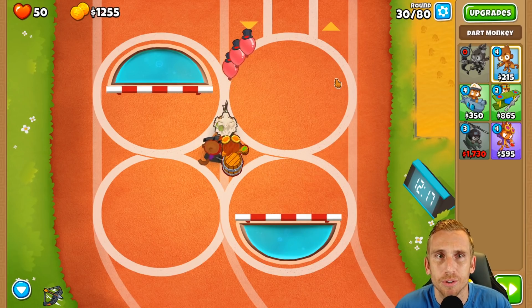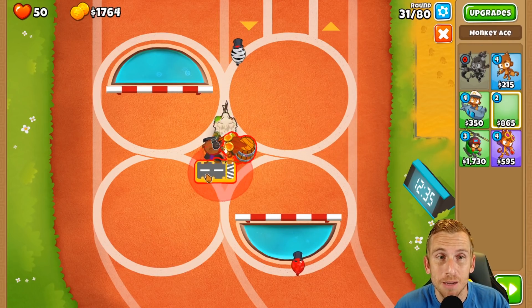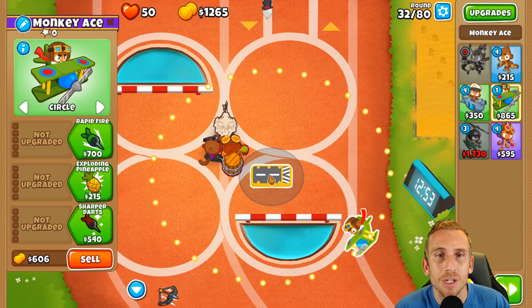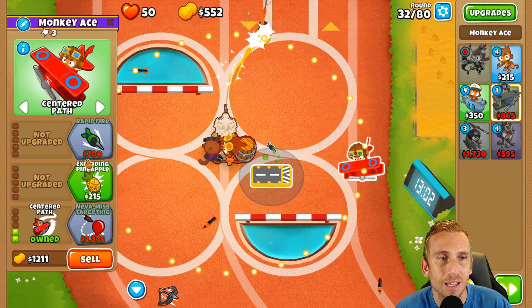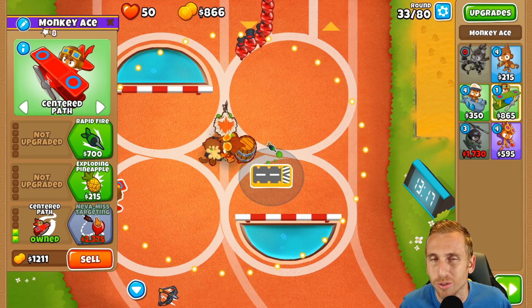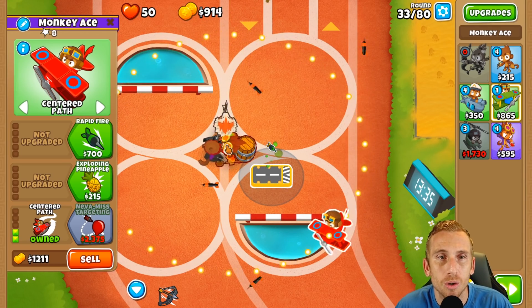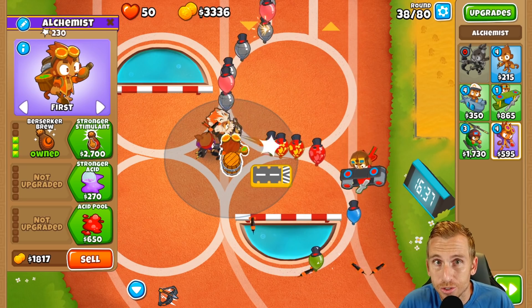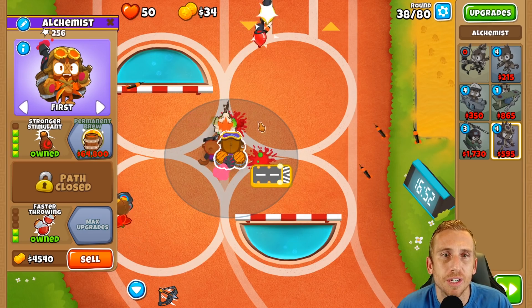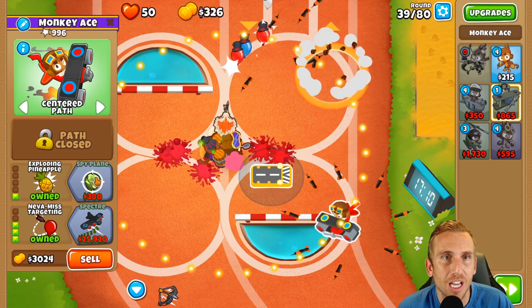Now that we're 10 rounds away from round 40, we're going to get our plane. We'll put him in range of the alchemist since the alchemist is going to be a 4-0-2 eventually. We're going to go sharper darts centered path, get never miss targeting, then get the 4-0-0 alchemist with stronger stimulant, acid pool, faster throwing, exploding pineapples, and spy plane so he can help with camo popping.